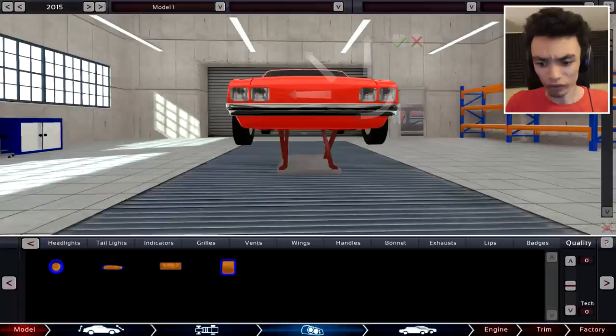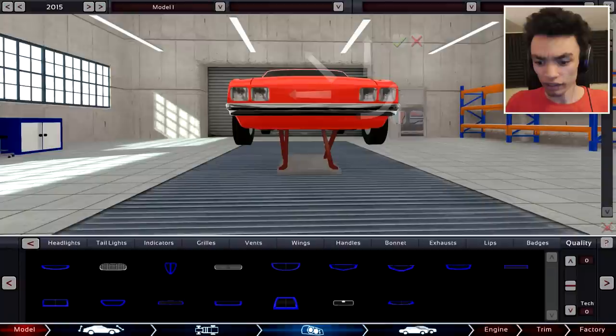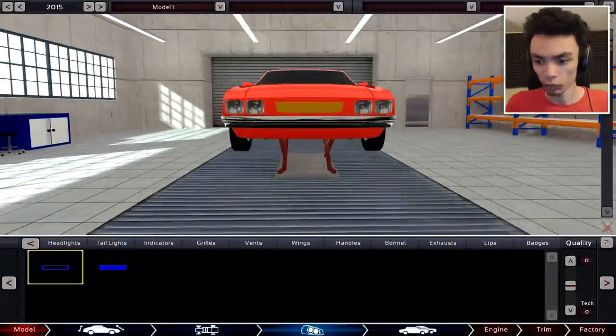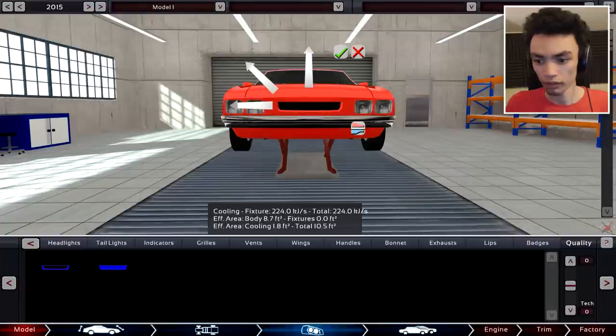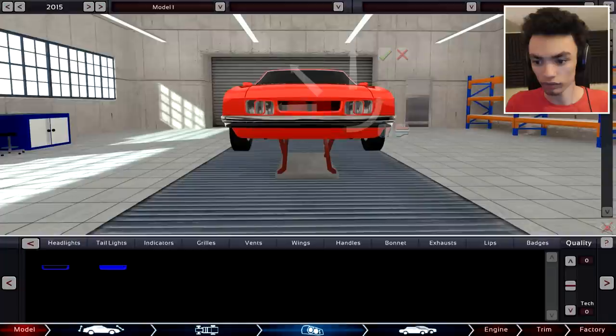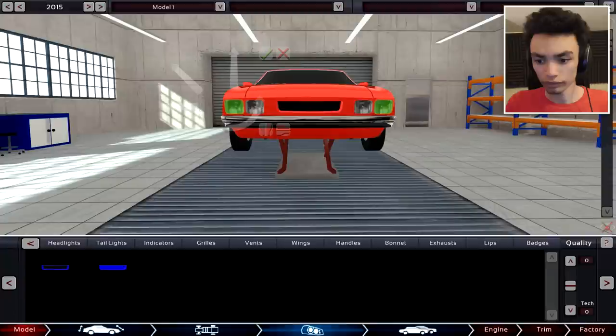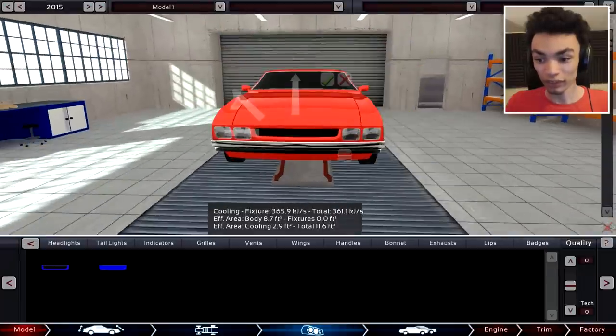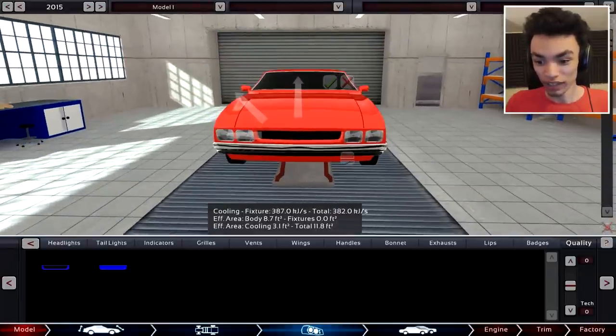So what I will do first is grills. I think a square grill — this one I believe is the big gaping hole grill — would be the best fit for this car. There we go. Increase that — no, I don't want to remove my lights, what are you doing? Put those back. Thank you very much. Increase that — how's that look? That's not bad actually. I thought it was going to look worse to be quite honest with you.